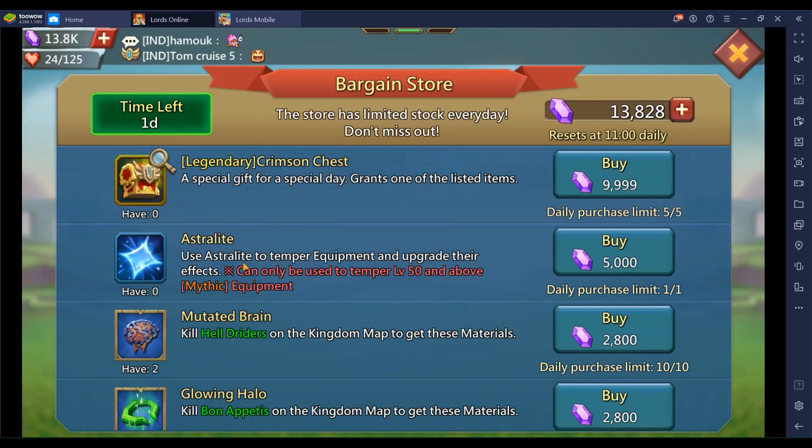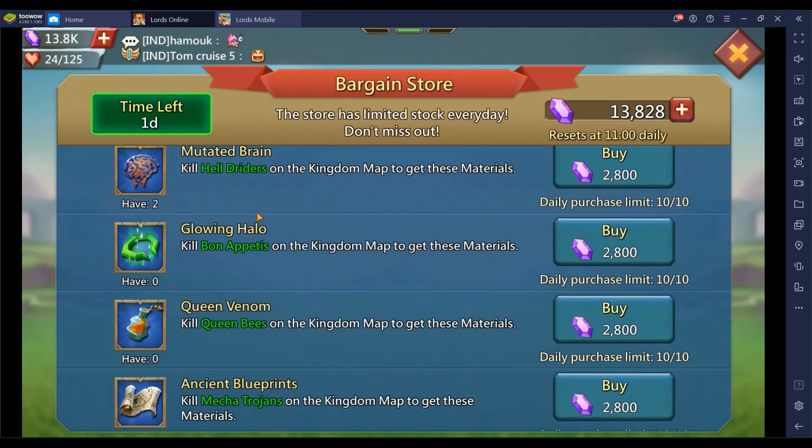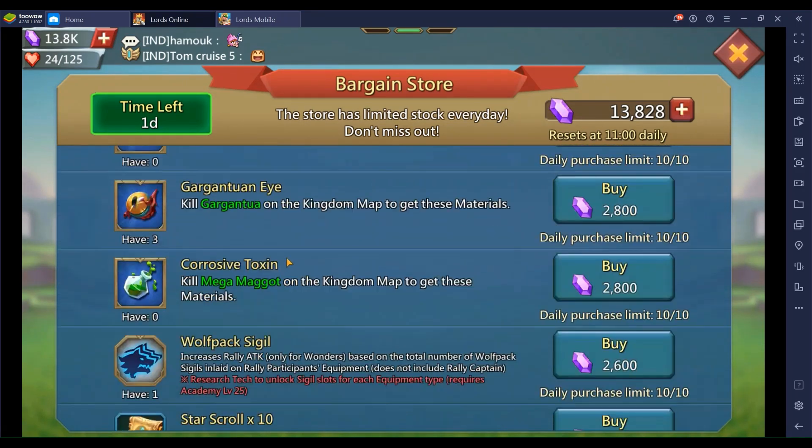Crimson is just five per day, so you can buy 10 over two days. Astralite is only one a day, so that's two that you can buy. I will be buying those. As far as the rares — wow, that's a lot. I didn't see that.